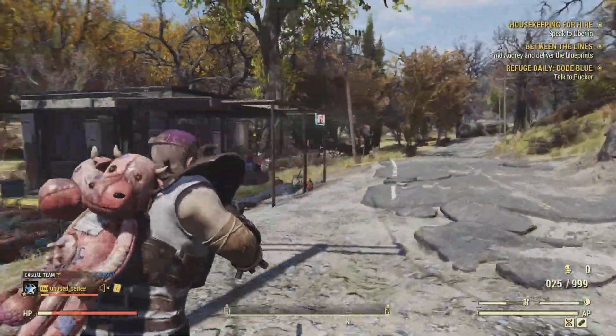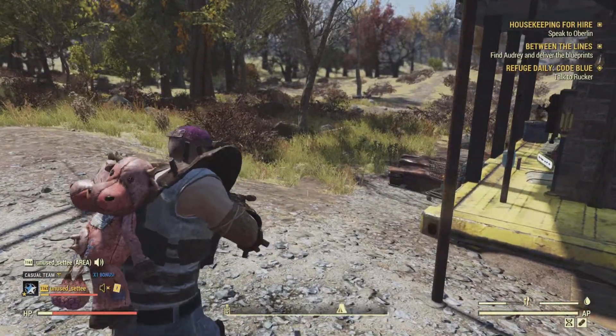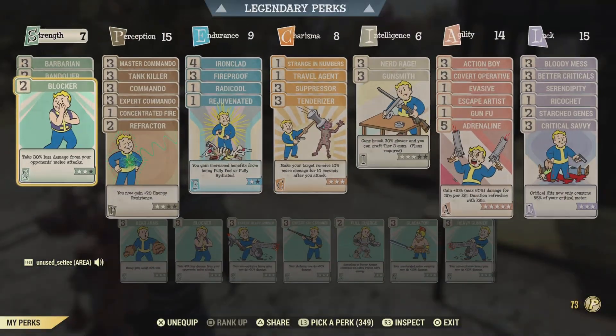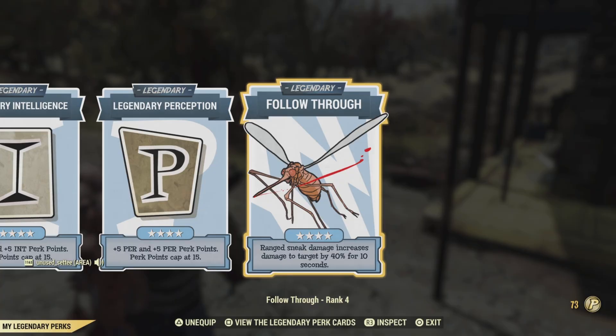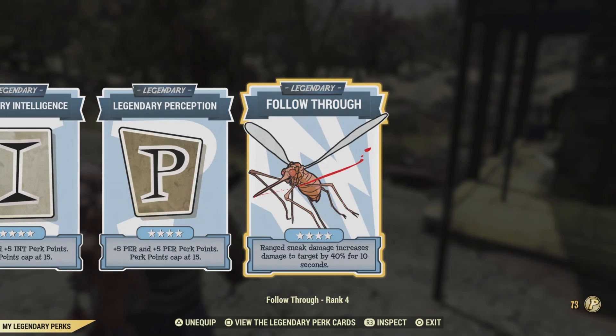Right, back into it. As I was saying, legendary perk cards - just a normal bloody stealth commando build - Follow Through.